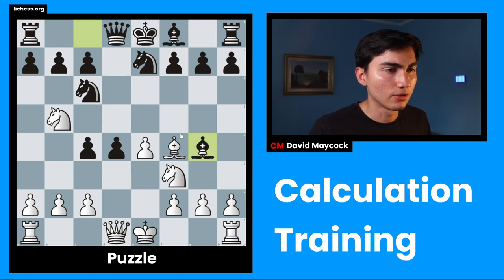So highest priority is probably king safety as well, because of this knight takes c7 motif. Piece activity, because of these two minor pieces attacking on c7. And other than that, I think we can start calculating.